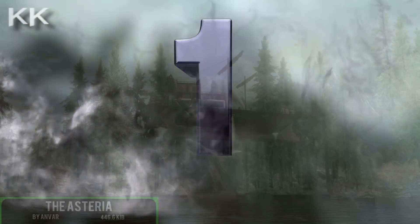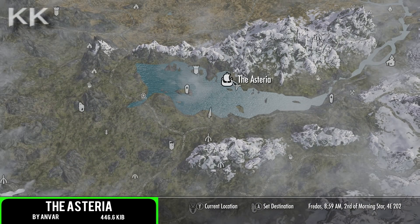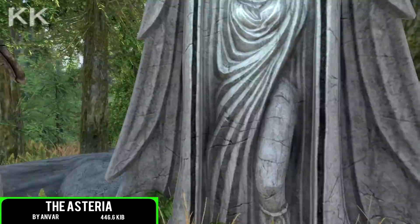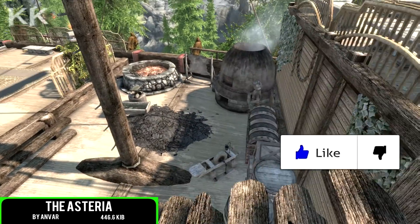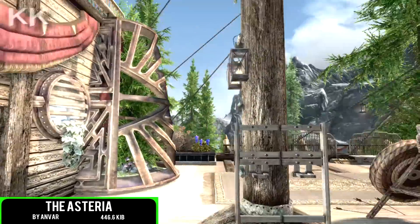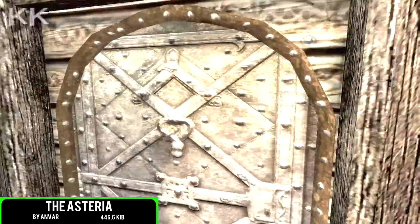For our first spot within this video is going to be the Asteria. This is coming in incredibly low at 446.6 kilobytes of a download. This is a magical, magnificent Dwarven airship that is a very unique player home, that is for sure. It's very simple and is waiting for you to come and claim it. The airship is located to the west of Riverwood and it contains everything that you will need.